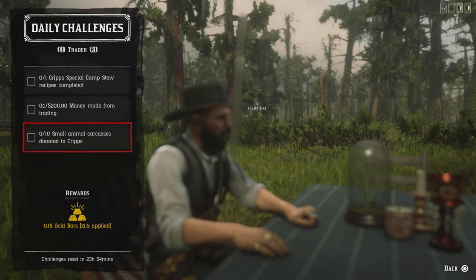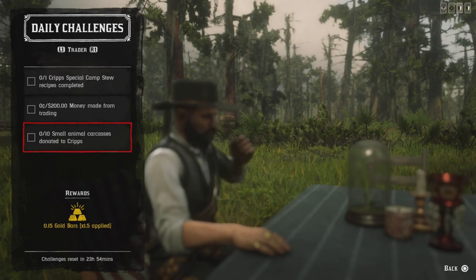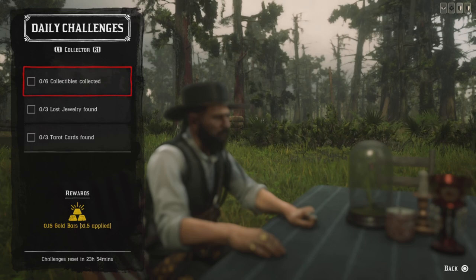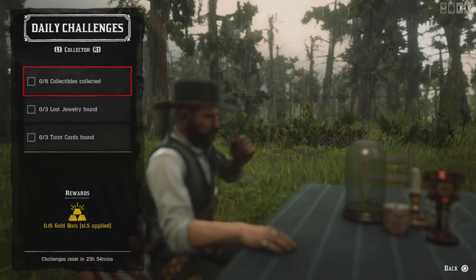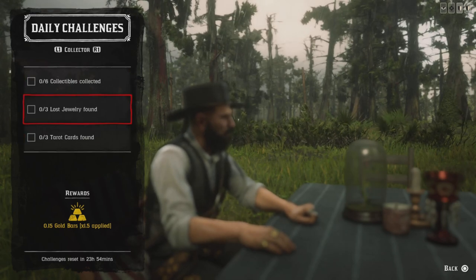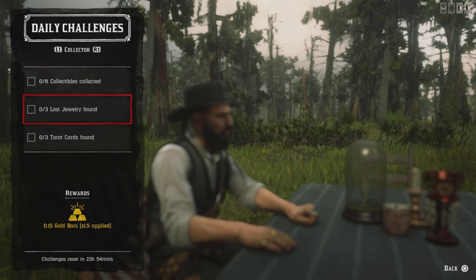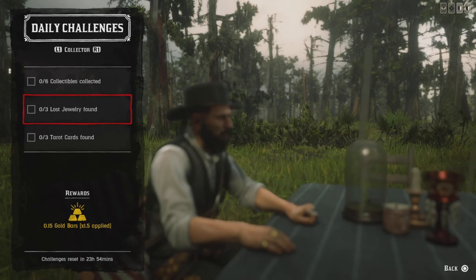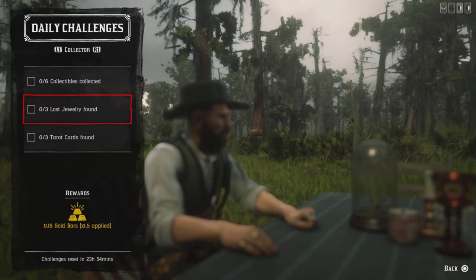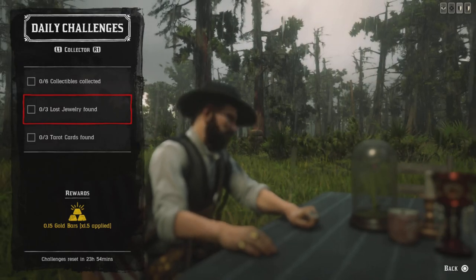Small animals for Cripps include bats, frogs, rats, toads, squirrels, chipmunks, and crows — donate 10 and Cripps will be happy. For six collectibles collected, collect any collectibles such as Lost Jewelry or tarot cards. For three Lost Jewelry found, open the Lost Jewelry map from the map dealer and go to those three locations, or use the Genie Rope key map — I'll provide that link below.